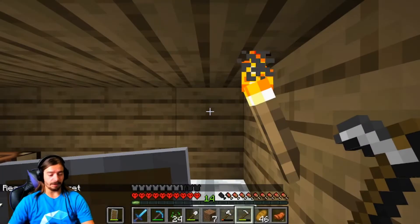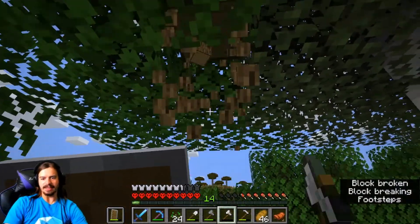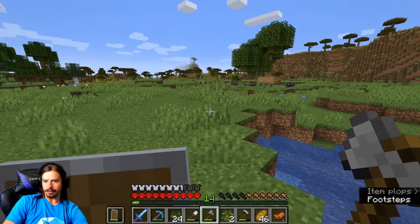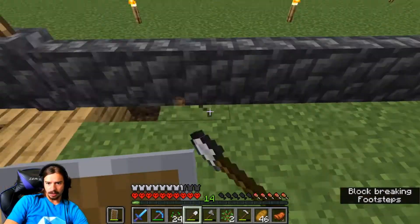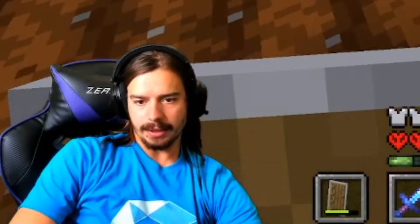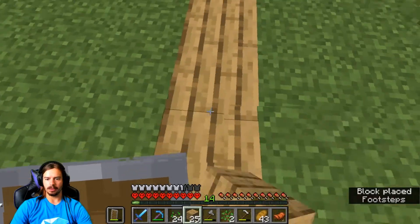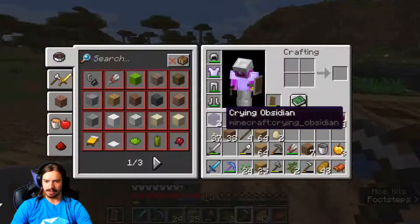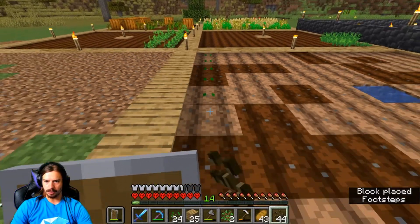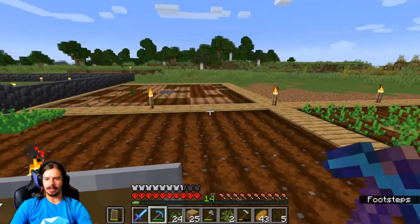I need to go chop down some more trees — there's not even going to be a forest by the time I'm done. I got 45 logs, which should be enough for a couple more area plots of land. I need a bucket. We got another plot of land — I'm going to do it the same as the pumpkin plot. Since I don't have beets yet, I'll just keep it like that for now.